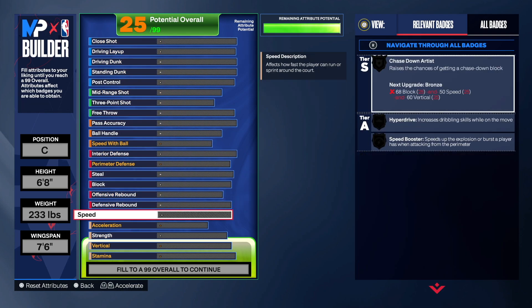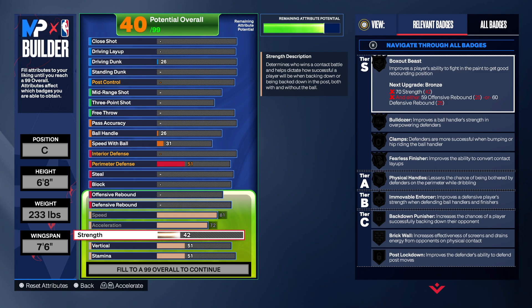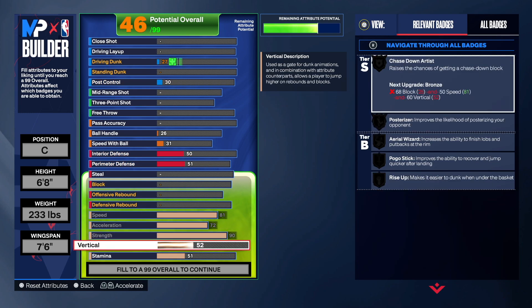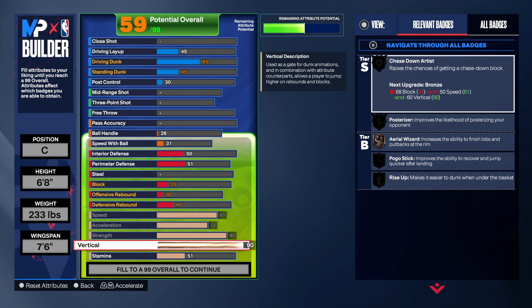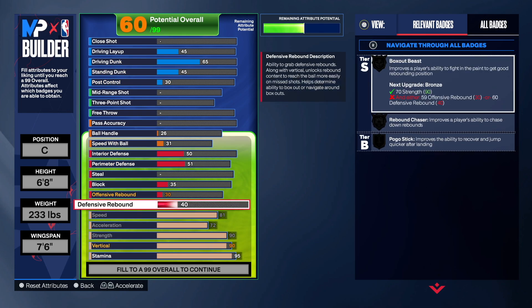Now we're messing with the physicals. You want to go 81 speed, 72 acceleration. Go 90 on the strength — it's like a sweet spot, you get good movement. For vertical, go 90 — you're gonna be snagging over these centers even at 6'8". And 95 on the stamina, that's very important.